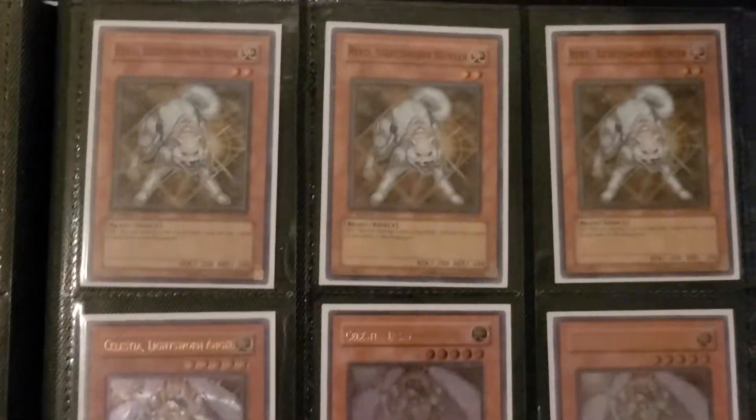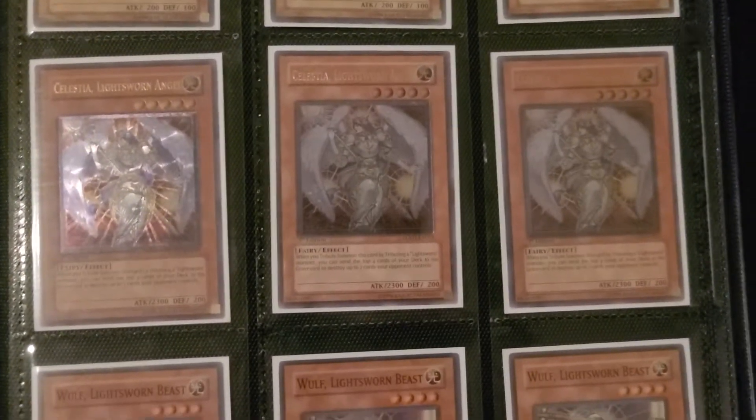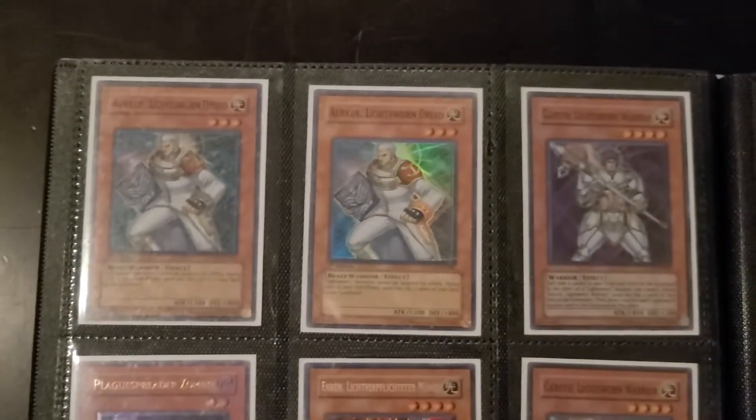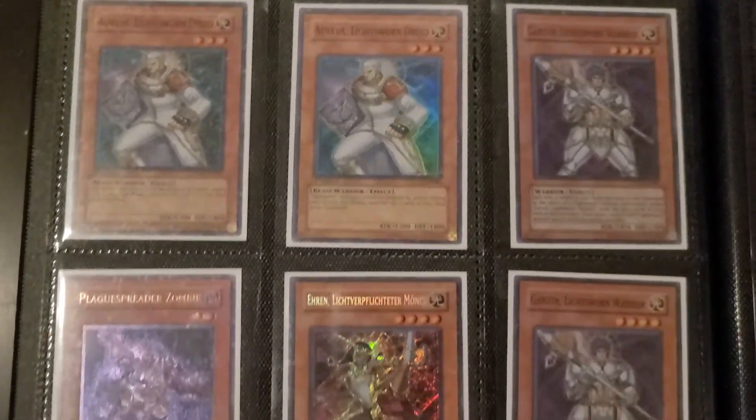Got the Luminas and Lylas — I do have one German Lumina. Got Super First edition Rykos, the Celestias. There are some builds that play three during Edison, so I ended up getting a playset. And then Wolves. There are some builds that play double Arcus, so I got those, and then double Garoth.